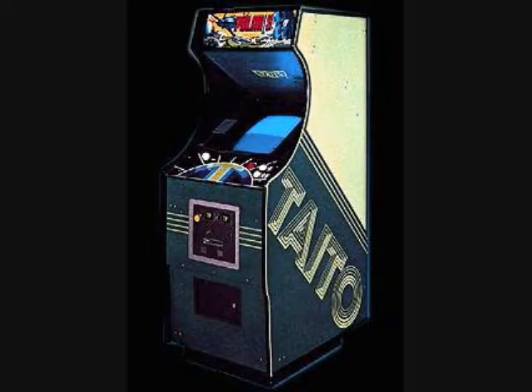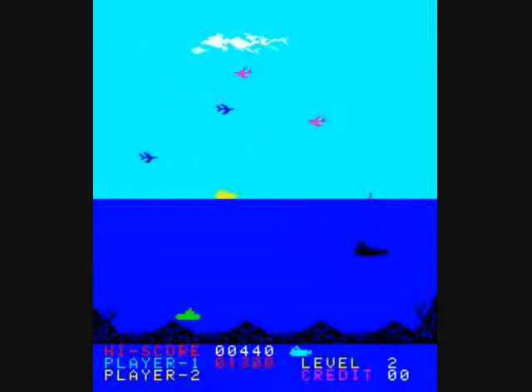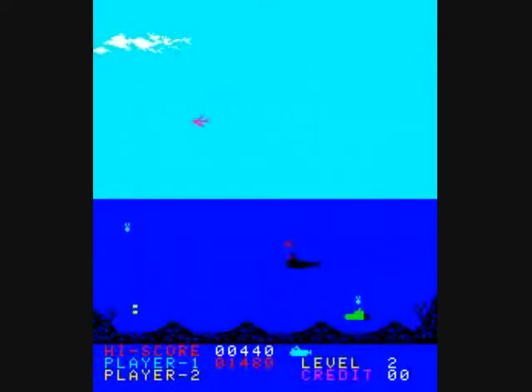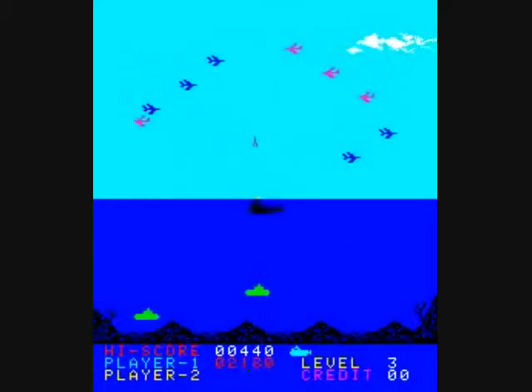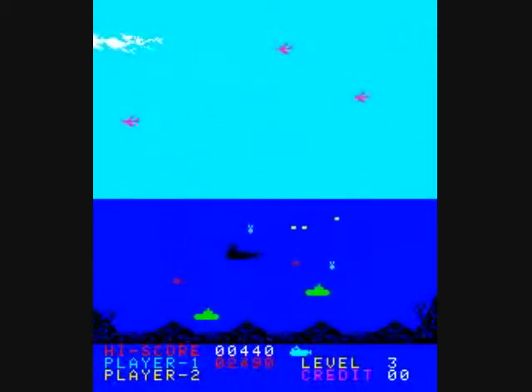Next, we're going to look at Polaris, a cool sub-warfare game. You're a submarine and you need to shoot all the planes out of the sky. There will also be enemy subs below you, and the enemies will pelt you with fire. Once you take out all the enemy planes, there's going to be one last one, and you'll need to destroy him — he'll try to shoot you with bombs as well. Very cool game for its time.